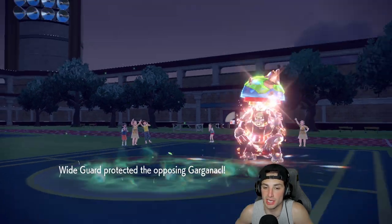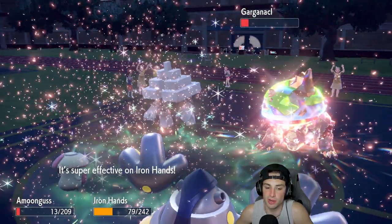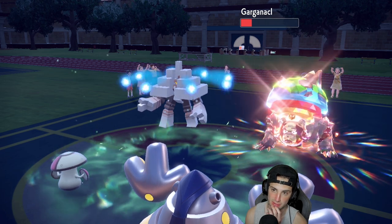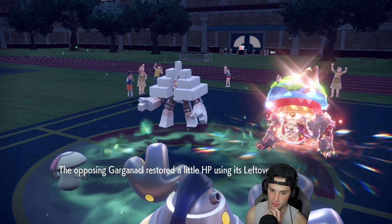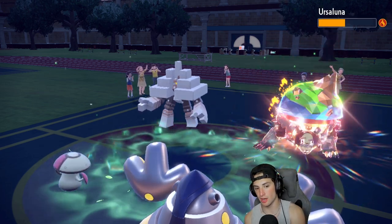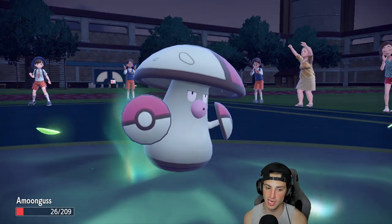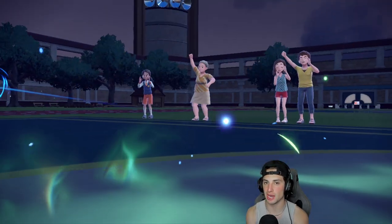He wanted to Wide Guard because he couldn't protect last turn — actually a very smart play. My Pokemon are able to eat. Do I just let Amoonguss die out here? Garganacl probably protects anyway. I think we just let Amoonguss die — that's gonna be my play all day. Salt Cure — does it KO Amoonguss? It does. That works out perfectly — I kind of needed Amoonguss to go so I could bring out my big time attackers.